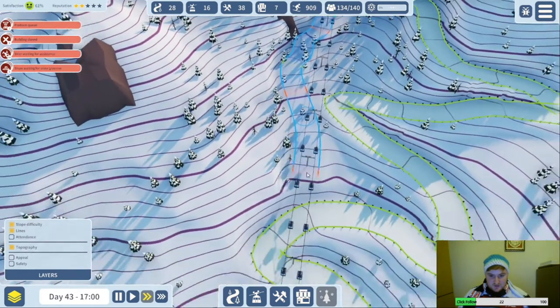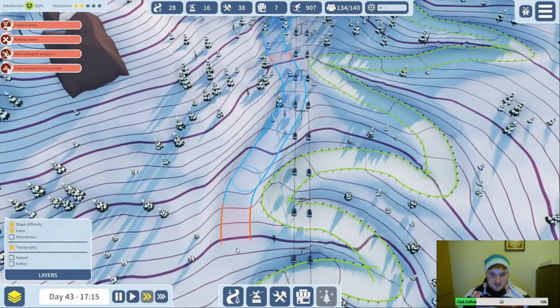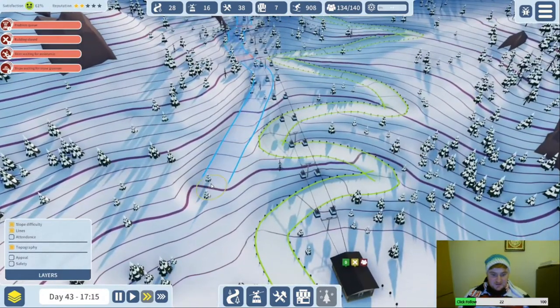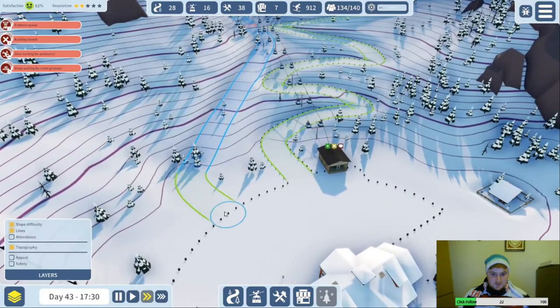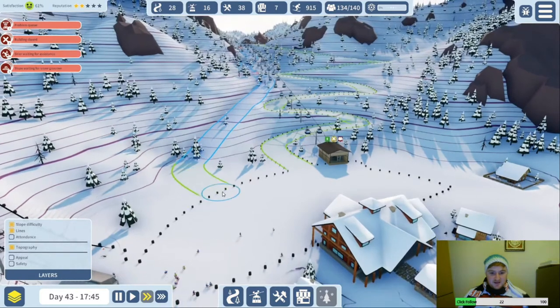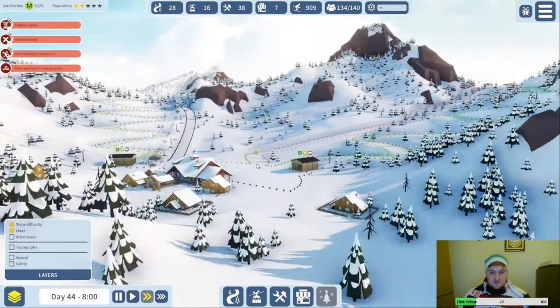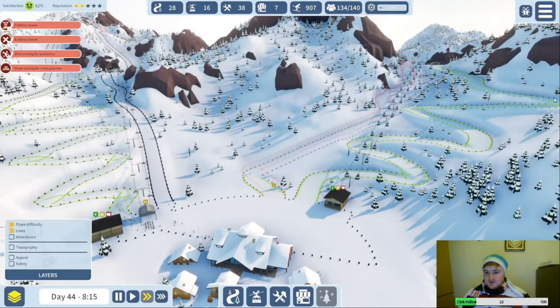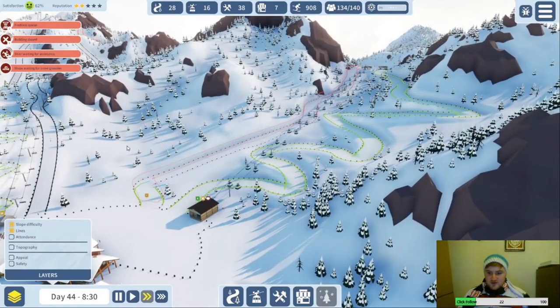We don't want the green — we want it to be as blue as possible. Let's go straight here — that red bit shouldn't matter too much. We're going to have to traverse — we're very close to that green now. It's keeping it blue going this way, that's okay. Honestly, that's worked out a lot better than I thought. Let's get as far across this way as possible so we've got more runs that can fit in here. Could bang a lift up to there.